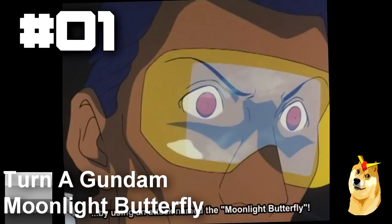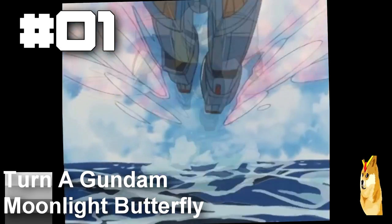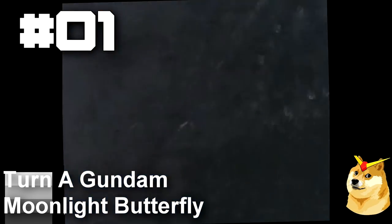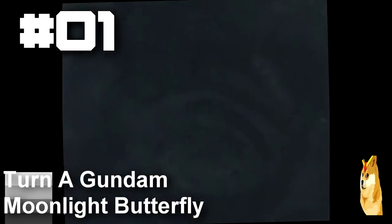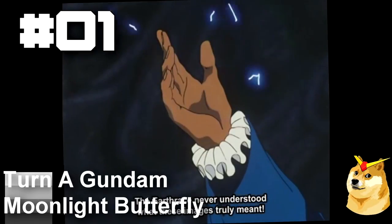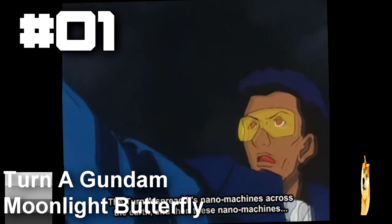And finally, at number 1, we have the iconic Turn-A Gundam from Turn-A Gundam. The Turn-A Gundam is armed with a special weapon called the Moonlight Butterfly System. This system is the most overpowered of all Gundam weapons. It releases nanomachines capable of turning all technologies into silicon dioxide, or sand, with a range from Earth to Jupiter.